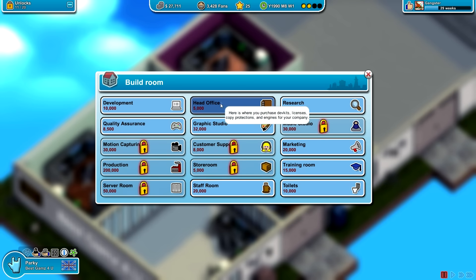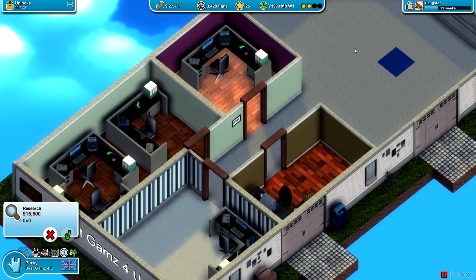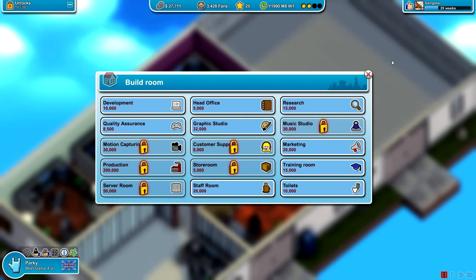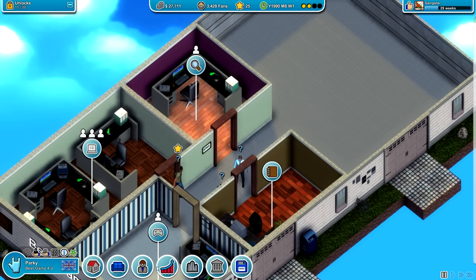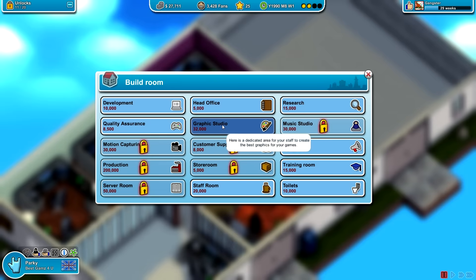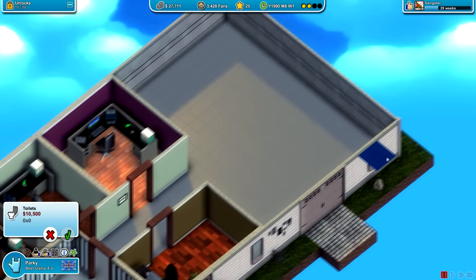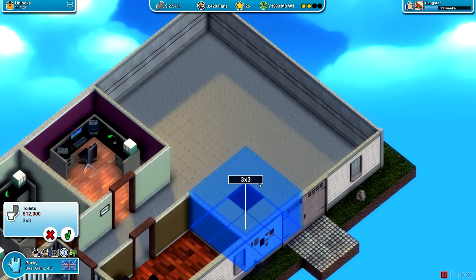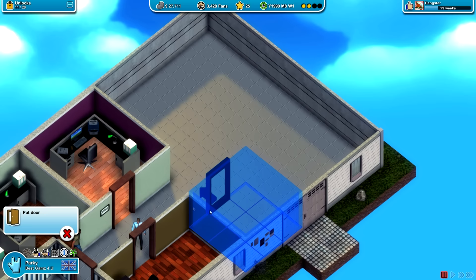Training room, quality assurance, head office, research — I think we've definitely got research already, I just put it down. Toilets are definitely going to be a necessity so let's put this down in maybe this place over here. We might as well keep the room formation in the same way — maybe three by three, I think that should be enough. We can always delete the room if we need to.